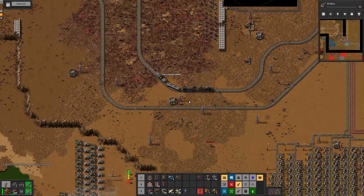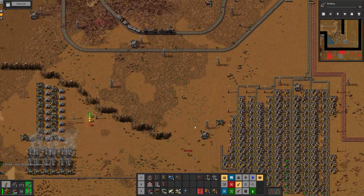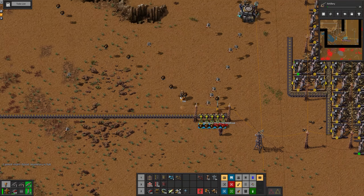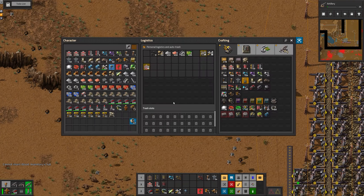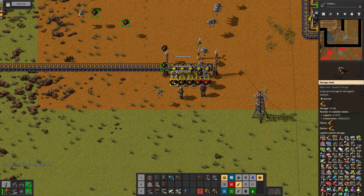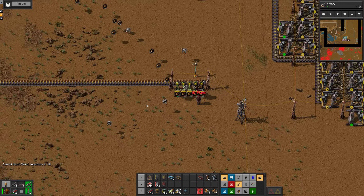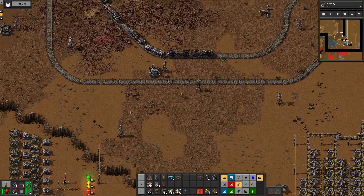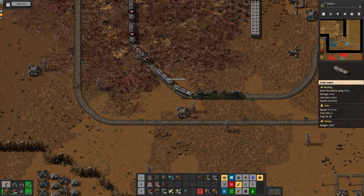Put my inventory. We should probably set up requested chests. Do we have more requested chests? Yes, bypassing.